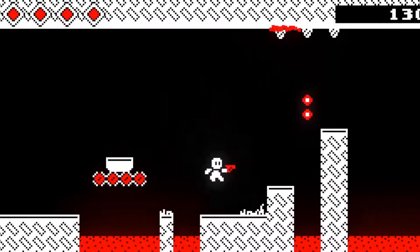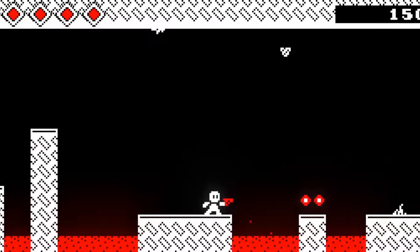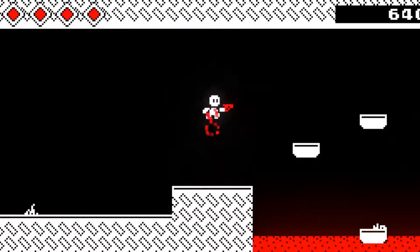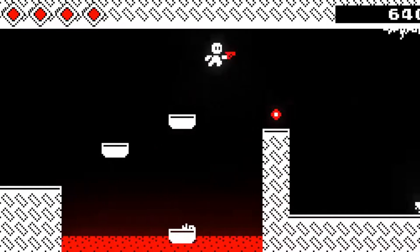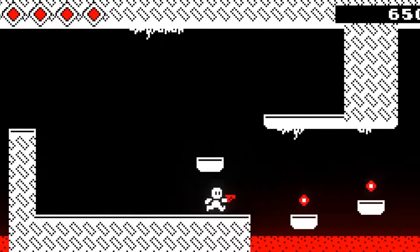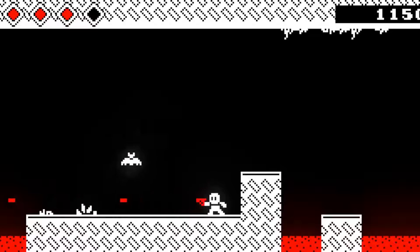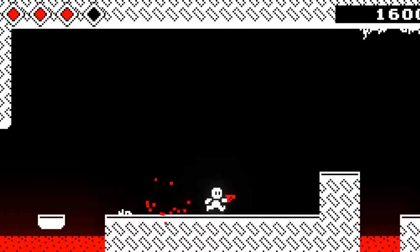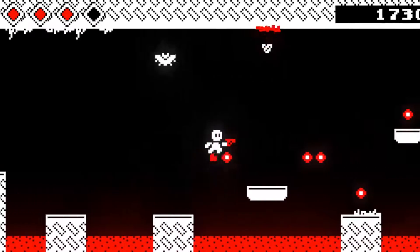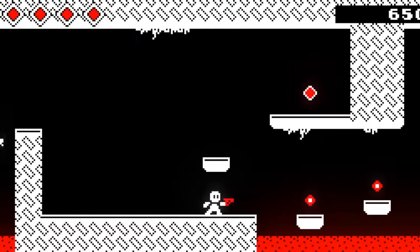I don't know that jump. These jumps can be tricky — the physics. Whoa, what is going on here? I'm going to jump out of the ground so I can shoot you. And I hit my head on the platform. So it seems I forgot about that again.